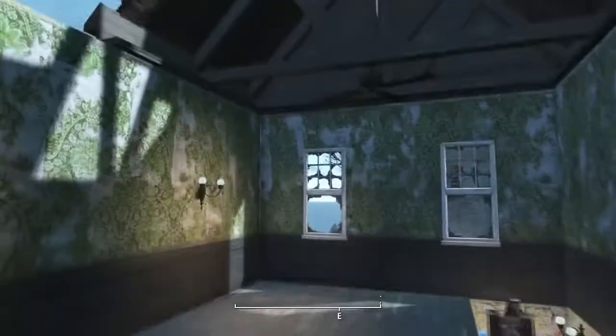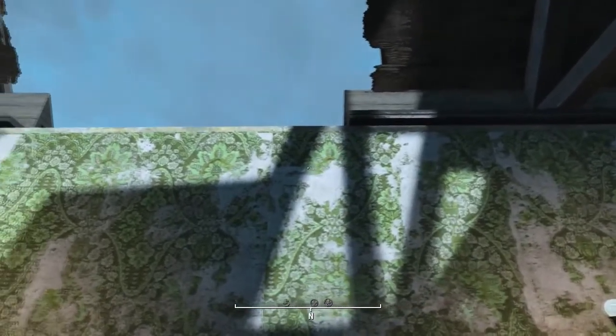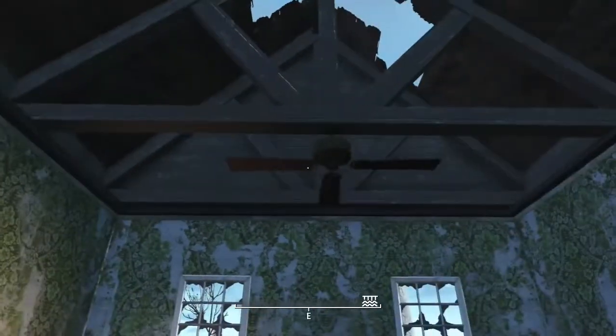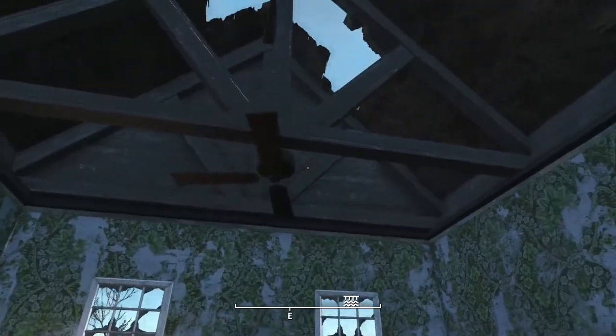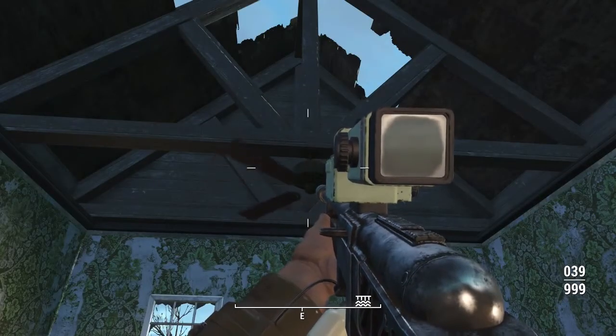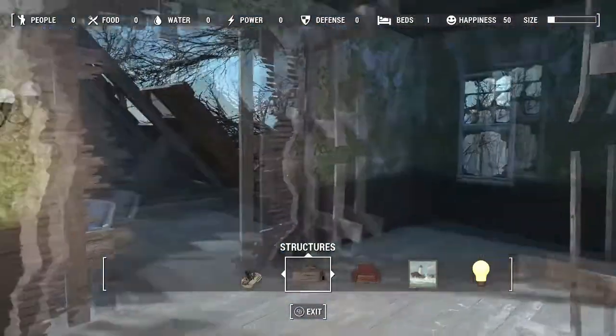Now normally you could rug glitch in and you can come up to about right here or so with a floor, and it just doesn't work. You have all this extra elevation here. The problem with this location is not the fan blades but the base of the fan — that section right there. That is the problem that's going to give you fits when you try and rug glitch a roof in here. But I found a way around it.